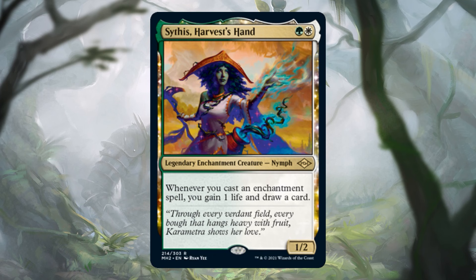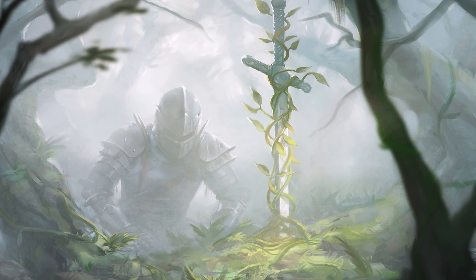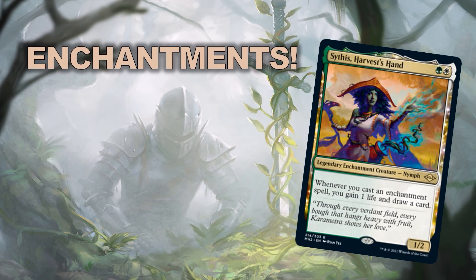Sethys is green-white for a 1/2 legendary enchantment creature — Nymph. Whenever you cast an enchantment spell, you gain one life and draw a card. This deck is going to be full of enchantments. Enchantress decks are so much fun, and when you have this effect — cast an enchantment, draw a card — in your command zone, everything else in your deck functions so much better.